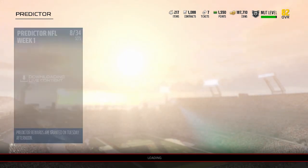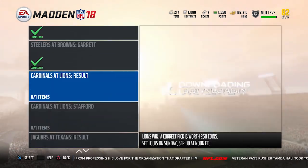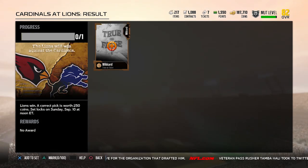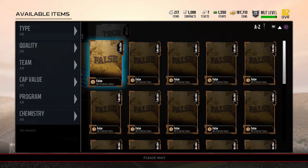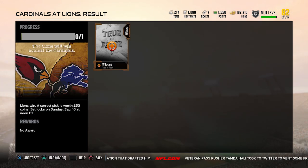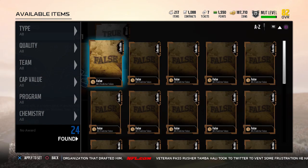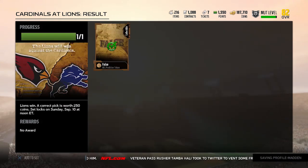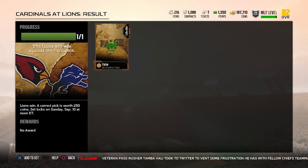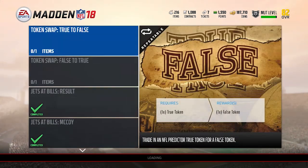Cardinals at Lions is the next one. This one I don't think is very easy to predict. I am going to say false — basically it's saying Lions win, and I think the Cardinals are going to get the win in this game, but I don't think it's going to be particularly easy. I'm not super confident in this one. If you wanted to avoid this one and maybe guarantee yourself one of the other more difficult ones, I could see going in that direction as well.